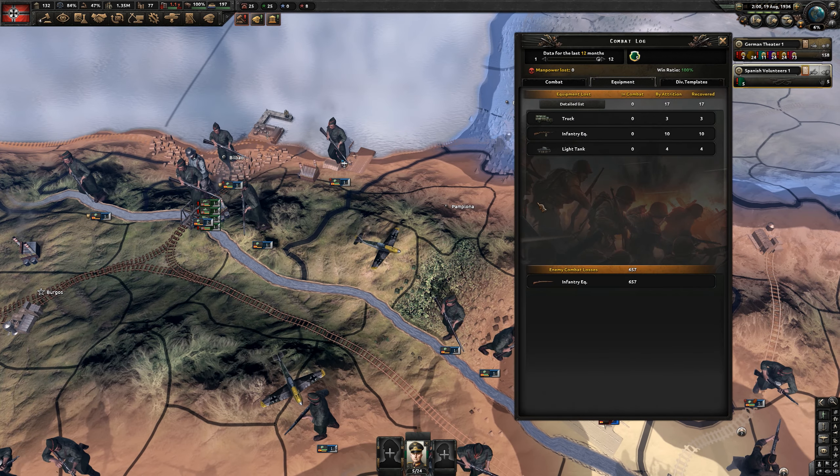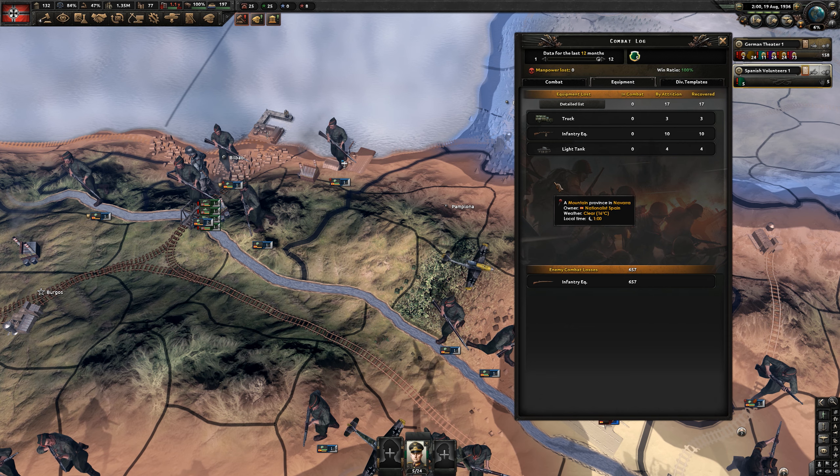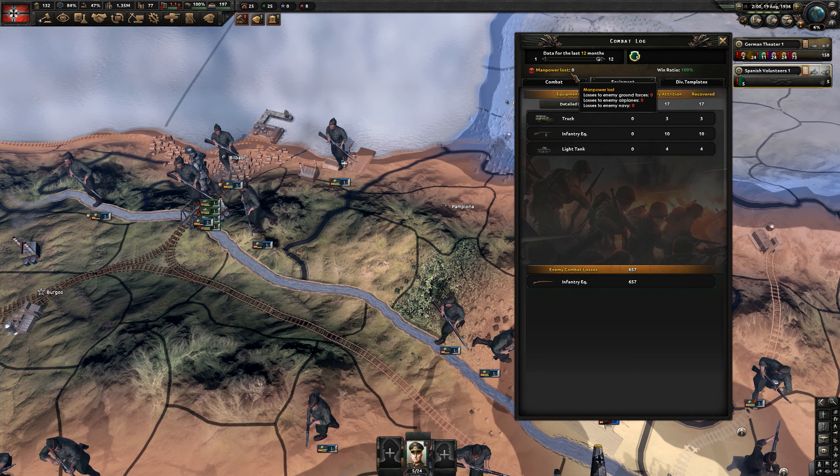The first combat is done and we wiped out the encirclement. The battalion method — so flexible — not a single German soldier died. If we had divisions, I guarantee you there would have been casualties, but these battalions, they're better, they're more independent.